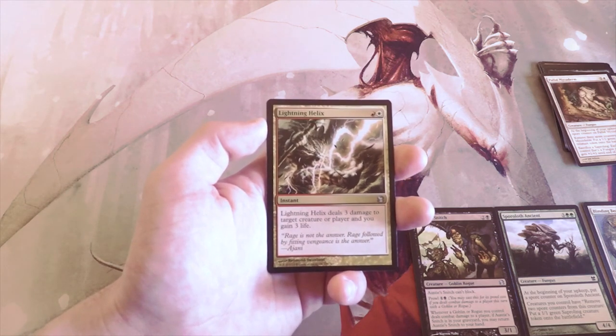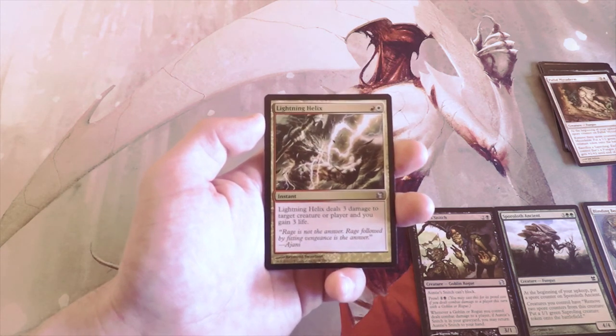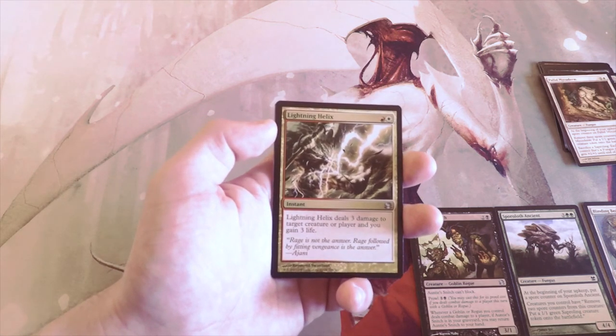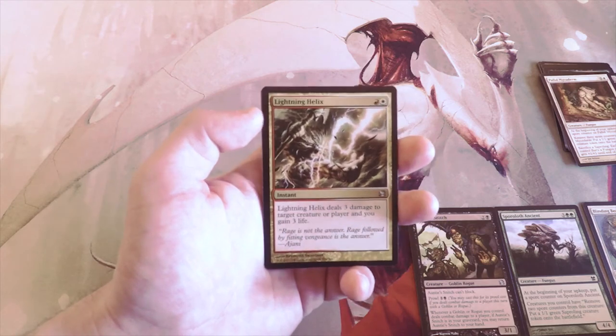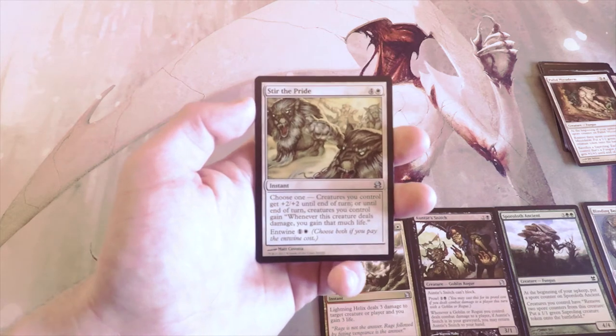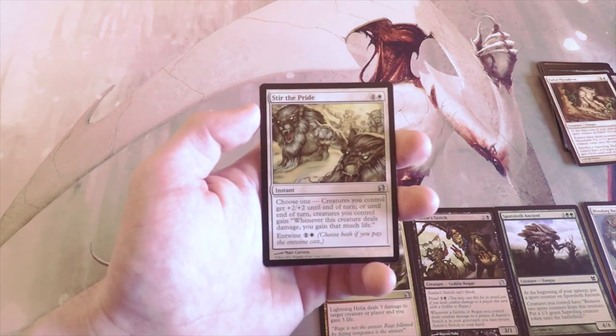Lightning Helix, one red and one white for an instant — deals three damage to target creature or player and you gain three life. Hugely powerful removal spell. It's a gold card which makes me want to shy away from it as a first pick, but it is very, very good.